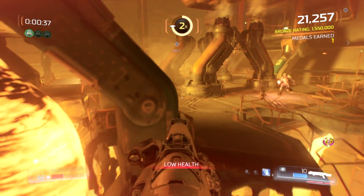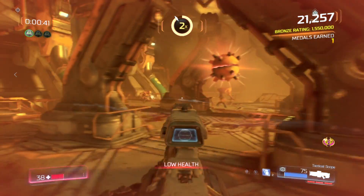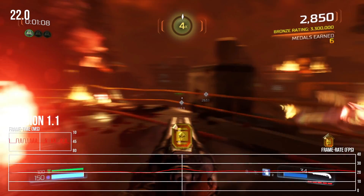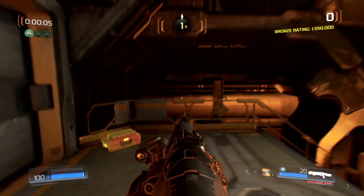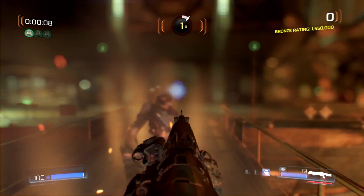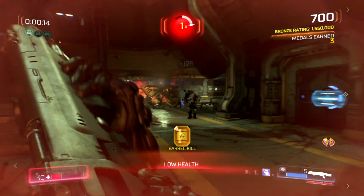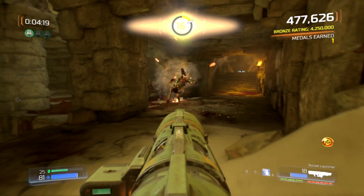I was already blown away by what Panic Button achieved on the Switch with Doom, but the game did have its fair share of issues. Significant framerate drops could pop up in busy combat sequences, frame pacing errors were visible throughout, the sound mixing was a huge step down, and it generally runs at a low resolution. When you consider that it's running on a Tegra X1 powered Switch, well, it's rather impressive. Which is why I was so interested to see if this patch could address those issues.